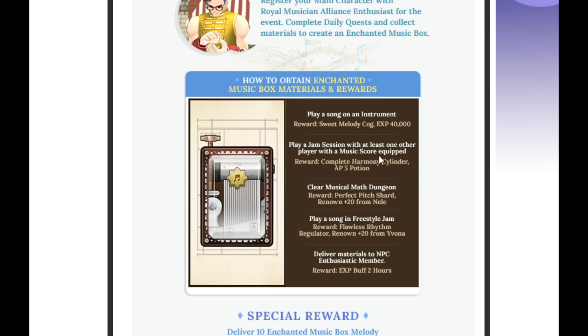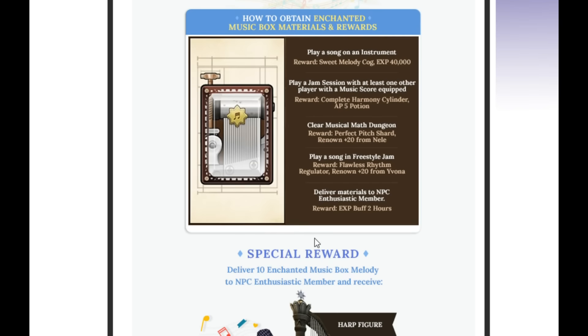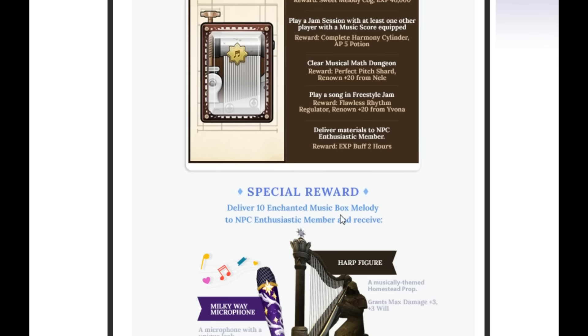You also need to play a song in Freestyle Jam. Once you do all four of these things, you will get the materials you need to deliver to the NPC. The NPC is going to give you an Enchanted Music Box melody once you deliver all the materials, and a skill training seal.